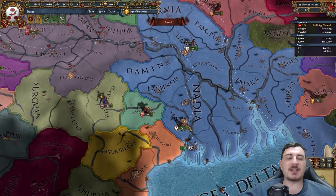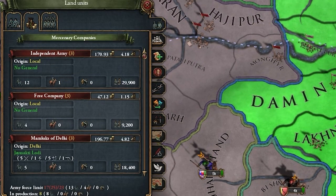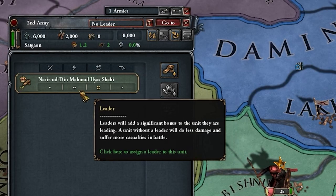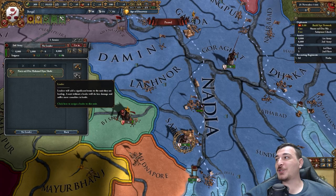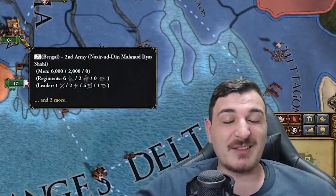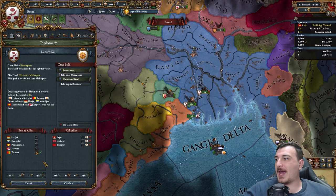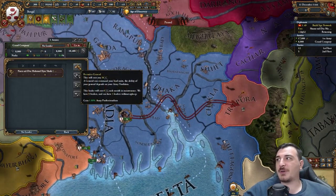This money is gonna come in handy in my war against Orisa, because I will be using it to recruit the grand company in Nadia. Let's make our leader a general - four maneuver, he's got all the right pips in the wrong places. I wish he had four siege. I'm happy he has one siege. It's the 11th of December, so that means we can start our war. They ally Tripura, so I'm gonna be using my grand company to kill off Tripura's armies.